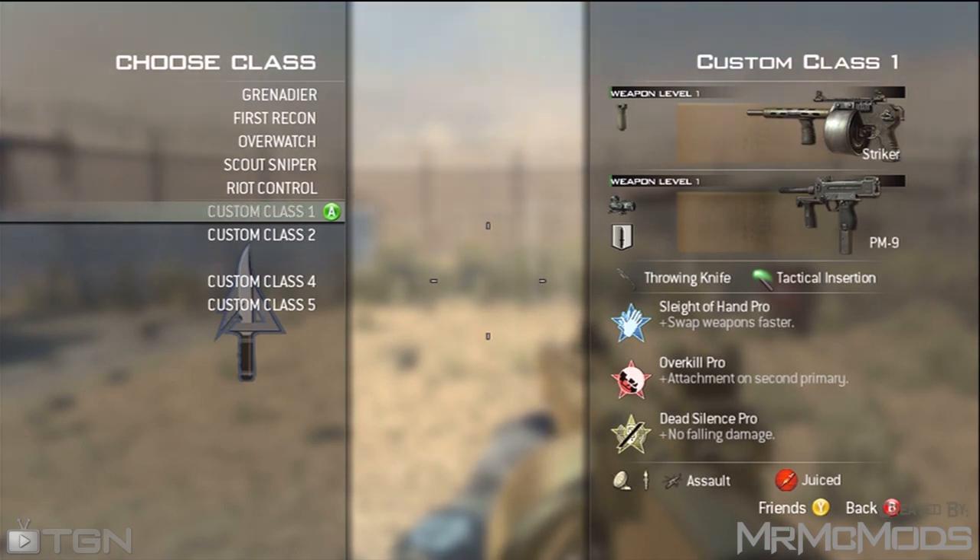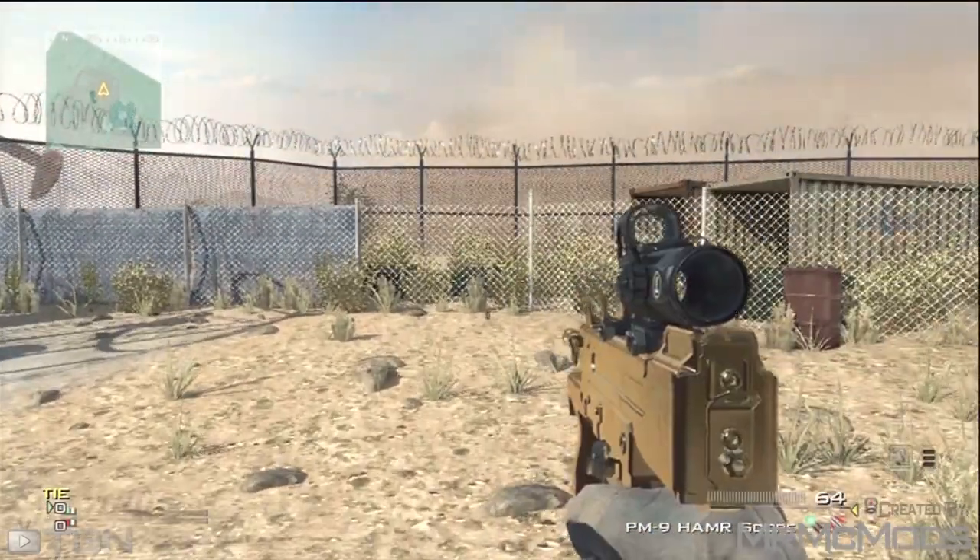Basically what you want to do is copy this class exactly. You have to have this exact class. The first gun can be different but it works better if you have a shotgun.